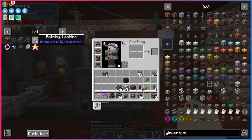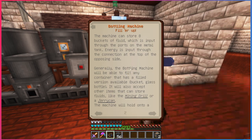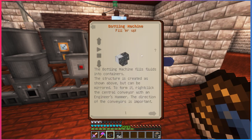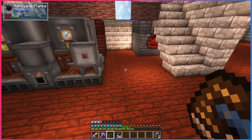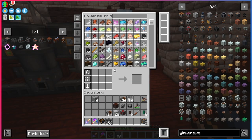Now we have phenolic resin, which we need to put into a bottling machine. A bottling machine is a simple machine used to fill containers with liquids, but we're using it differently — to make duraplast sheets with our phenolic resin using a metal press mold plate. The bottling machine requires some items we haven't seen yet, mainly conveyor belts. This mod has conveyor belts that transport items in the world to other areas, much like in Create. They're very easy to make: just leather, iron, and redstone.